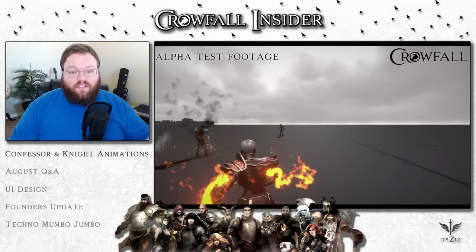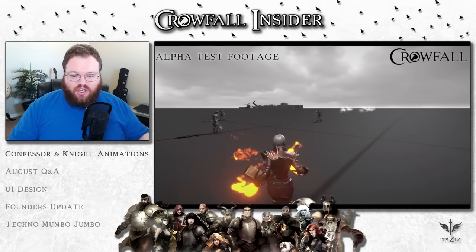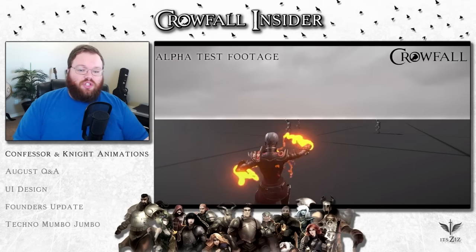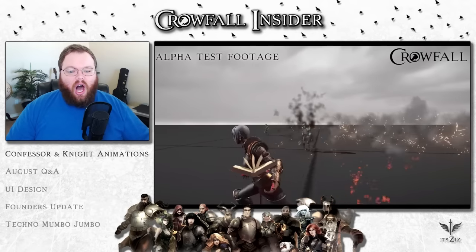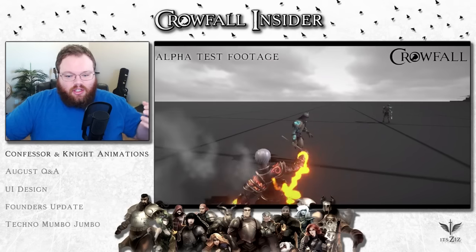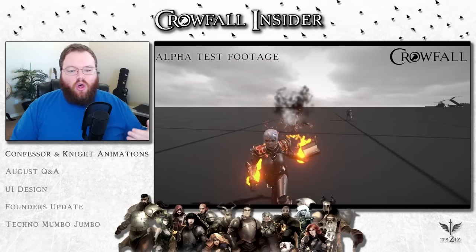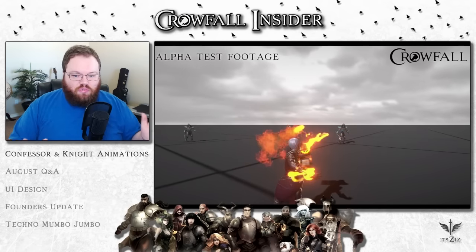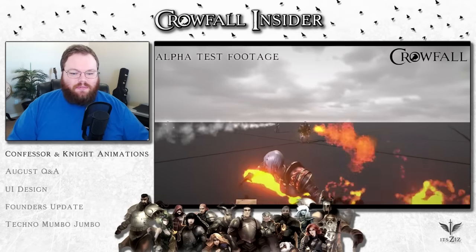First up was this Confessor footage they put out last week. You can see her throwing fireballs — she's super flashy, with fire coming off her and some pretty sweet animations. They talked about that ability where she holds the book out and closes it, and there was just a dash there too. Now a couple of people were complaining because it looks a little herky-jerky and some animations have a few hard stops, but in the middle of the animation it's super smooth and polished. It's just between the animations starting and stopping sometimes.